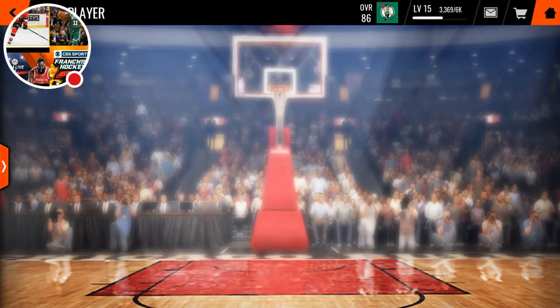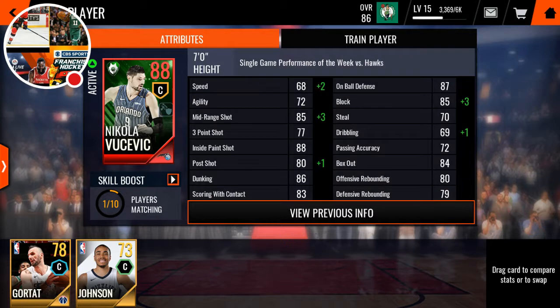So next up, 88 overall — this was one of the first Team of the Week masters, Nikola Vucevic. He has 70 speed, 72 agility, 88 mid-range shot, 77 three-point shot, which is good for a center.